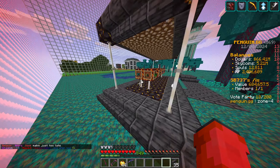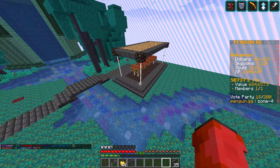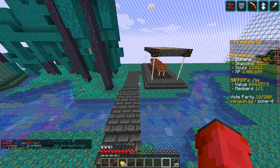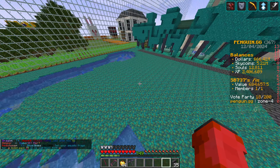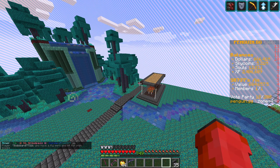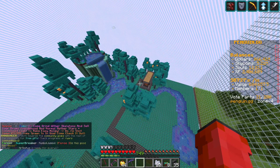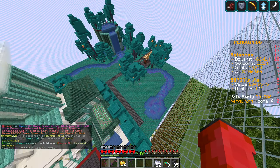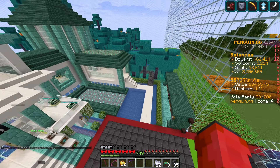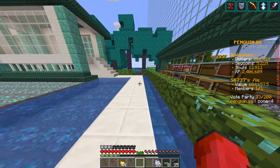Let me get my decorating hat on, make it look a little bit less weird. It looks a little bit more better with some decorating going on. Let's imagine we've just spawned on the island and can't fly — let's have a little look. You come from around here...